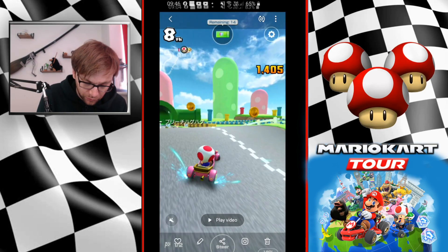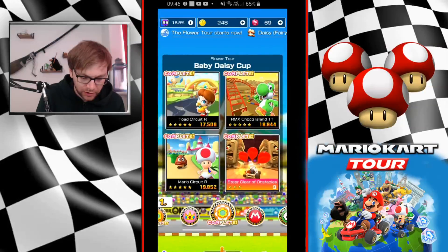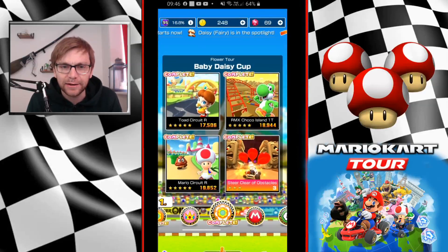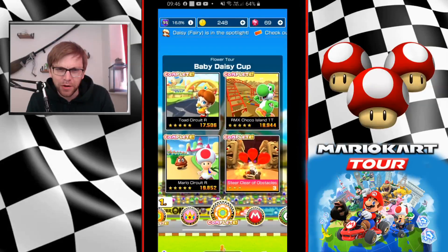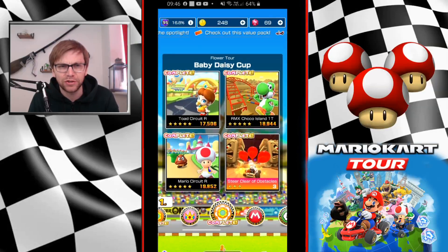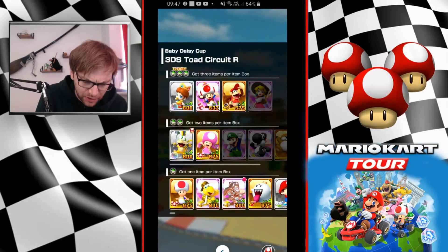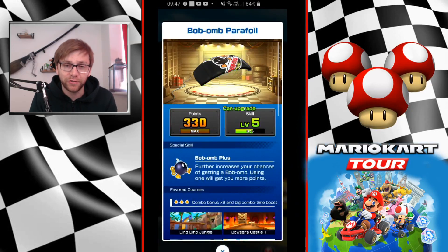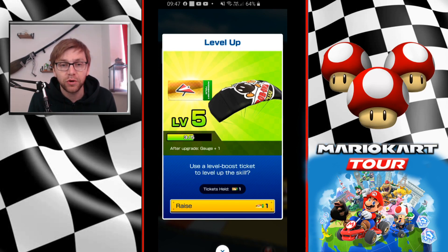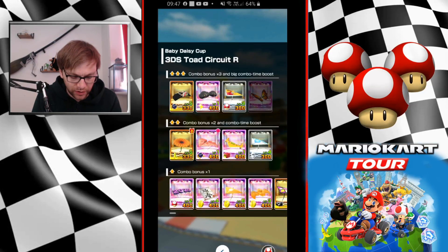Hopefully that should be enough for a great total score and take first place for the Daisy Cup. I probably have to put some work into Toad Circuit Reverse to get that a little bit higher. We're almost at 60,000. If we got Toad Circuit Reverse up to a higher score, I do have the option because of the setup I'm currently investing in — Bob-omb Parafoil is very close to level five. It was in the store yesterday and I'll have two more item tickets to take that to five out of five. But we'll see where we sit in the rankings.